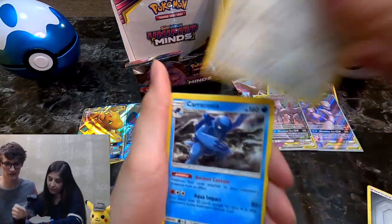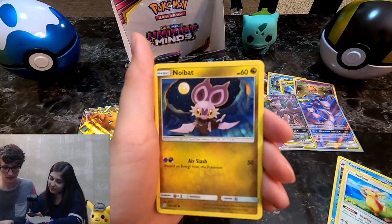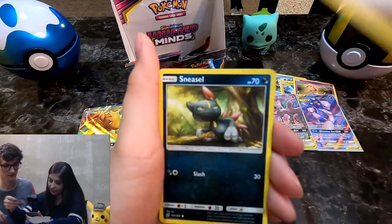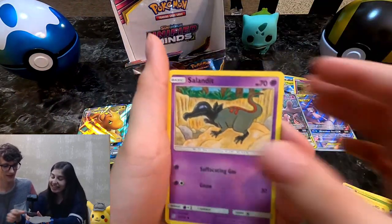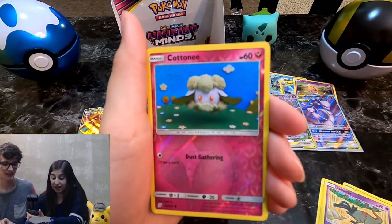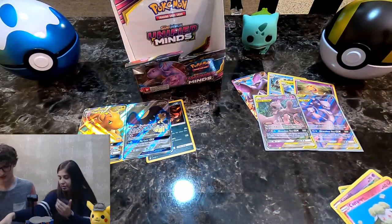Boom — Metal Energy, Corsola, don't even know how to pronounce that one, Sneasel, Bounsweet, Joltik, Salandit, Reverse Cottonee, new plushie, and Lucario.